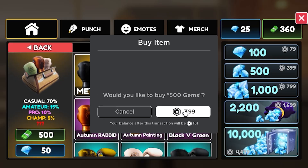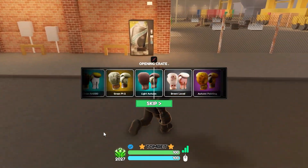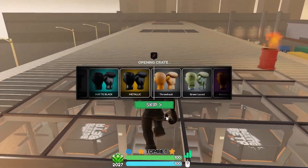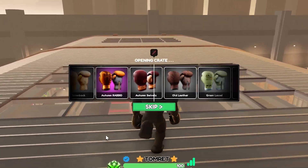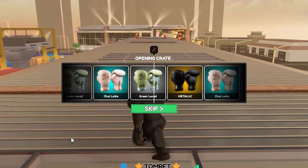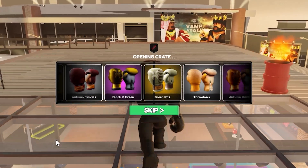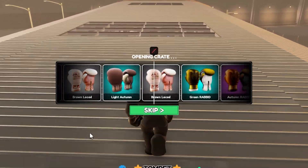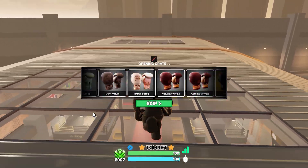That was not the last crate — I'm going to buy more gems and keep rolling. 500 more gems, 10 more cases. Let's see if we get the turkey glove, that's the glove I want most. Autumn Swivels. Next crate — Throwback. Oh, I cannot get that legendary. Autumn Rabbit again — I think I've pulled four of these in this video alone. That's pretty crazy.